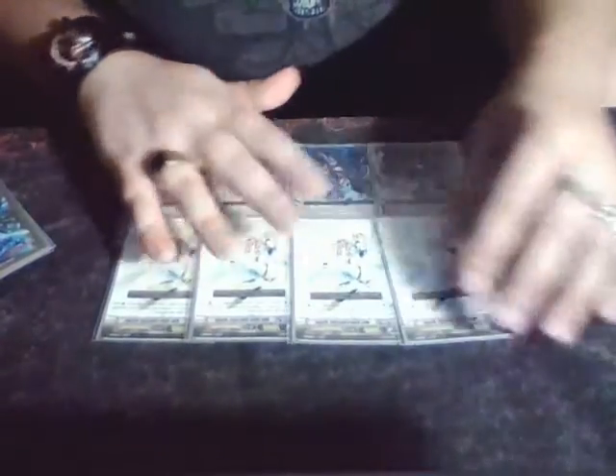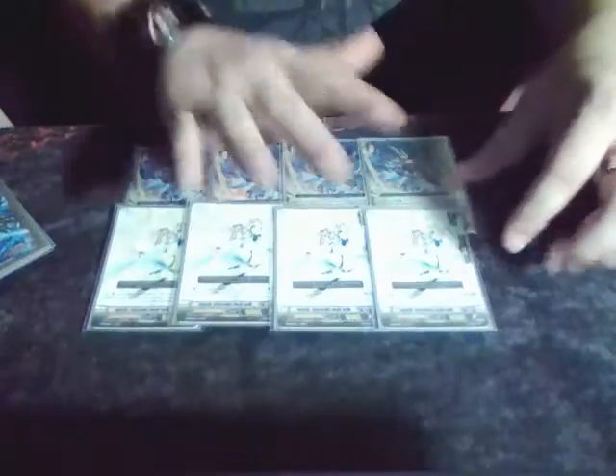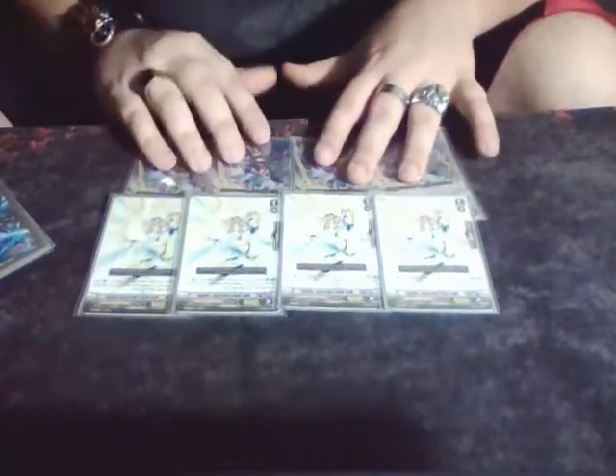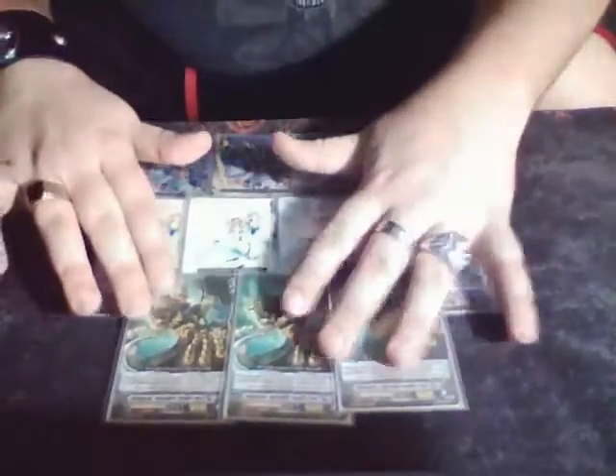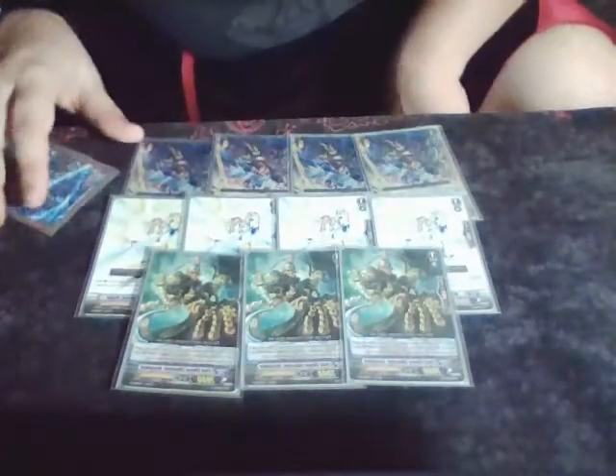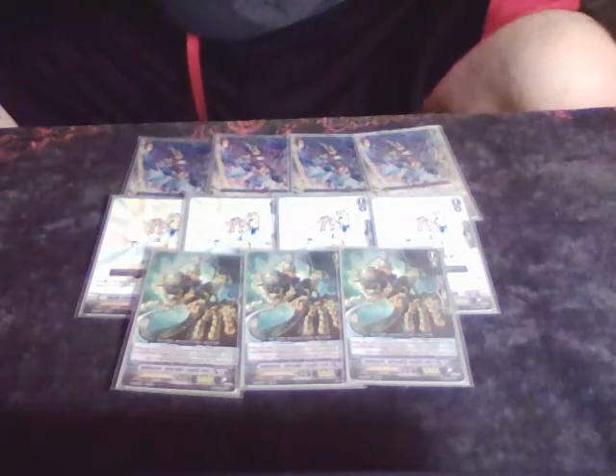We are still playing our four copies of May Rain Liberator Bruno, because whenever we do our superior call rate loops, this guy can get up to huge numbers. And if we stick him behind Glare, he's absolutely a nightmare. We play three copies of Josephus still for the draw power, because who doesn't love a little bit of draw power? And then for the last grade one, I play two of the new card, Afterglow Liberator Bellinius.